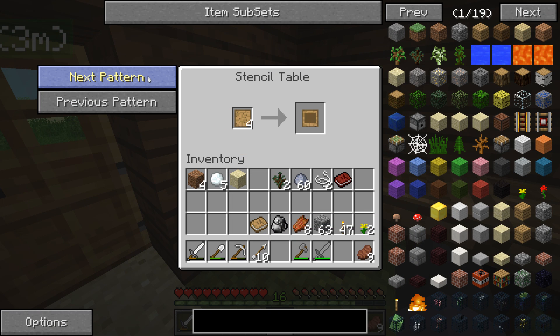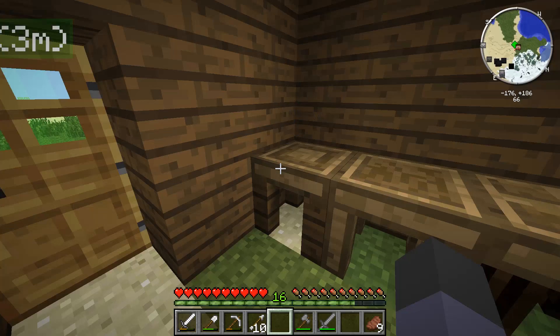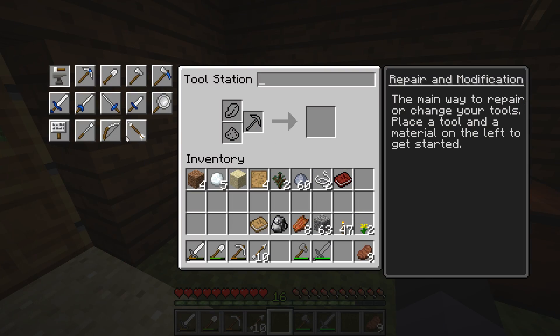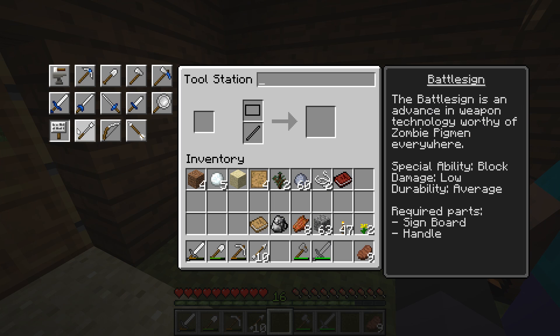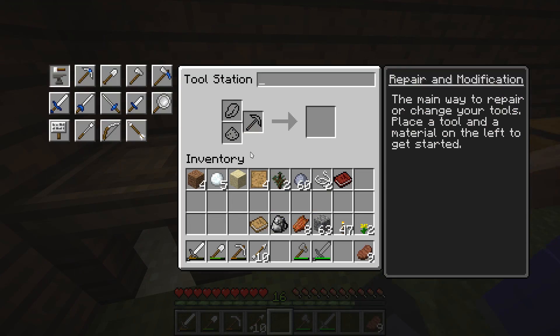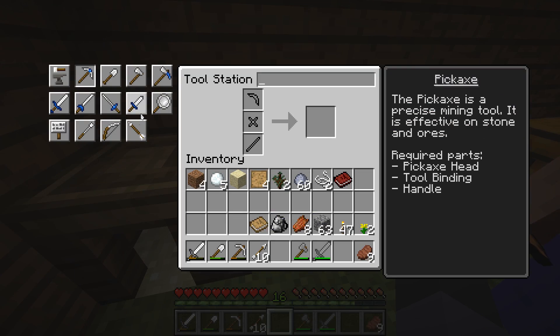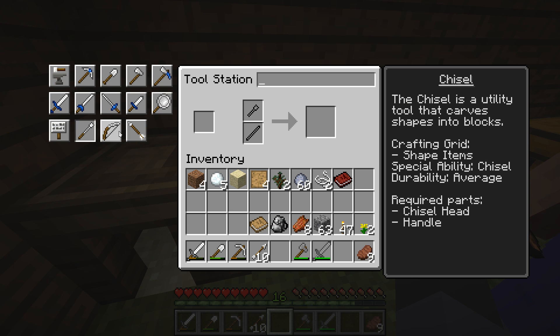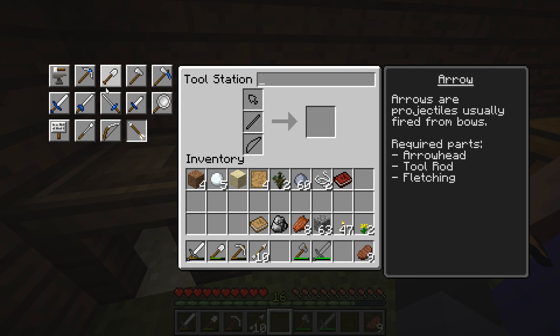You can make some pretty cool things using this. I already have large plates. Now if you come over here to the tool station — the middle one — you can make things like a battle sign, frying pans, chisels, short bows, arrows...